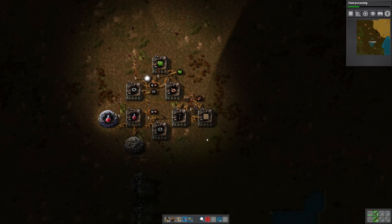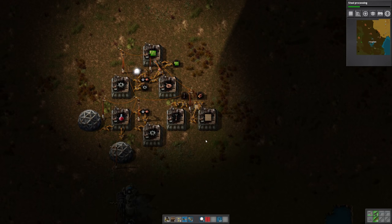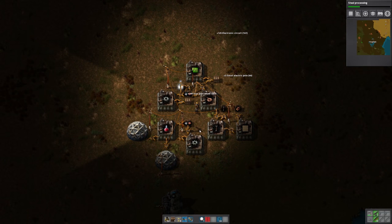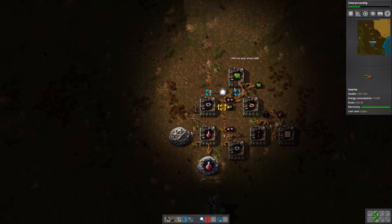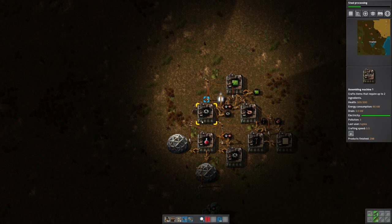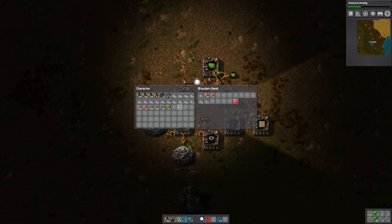If we drop our wood in the chest, that should take care of things for us. There we go. Take our gears. I did load these chests up recently, so we should be good for now.